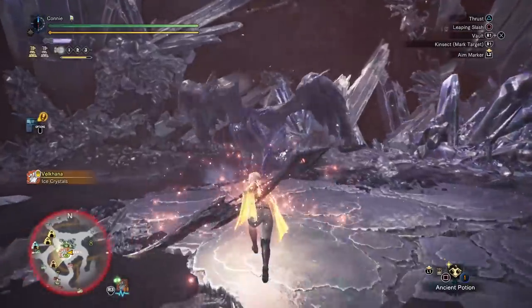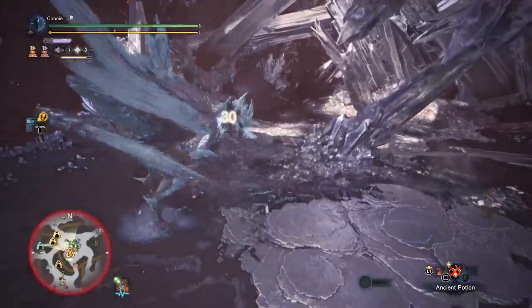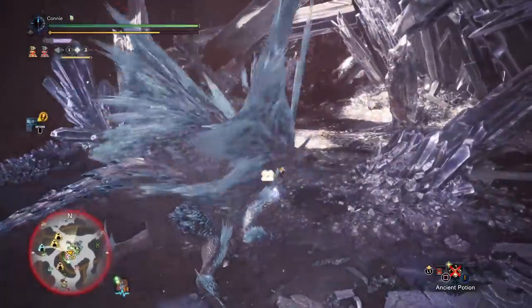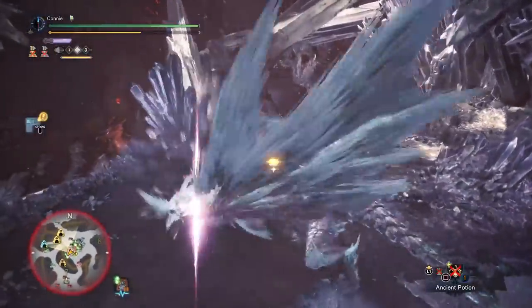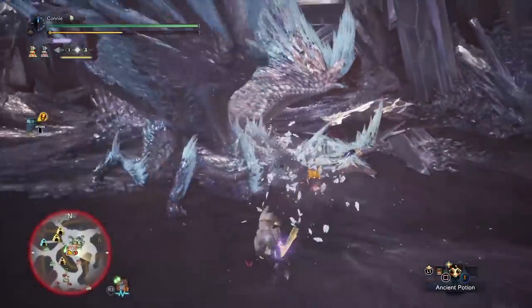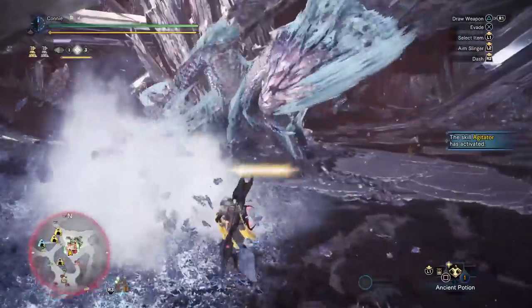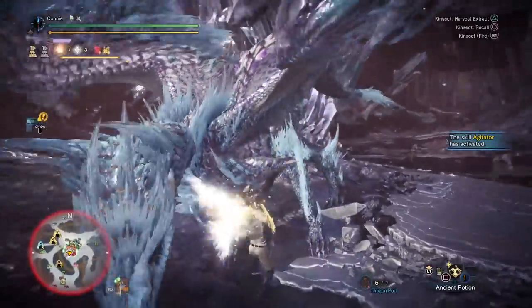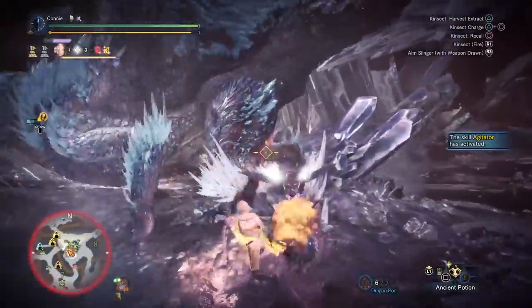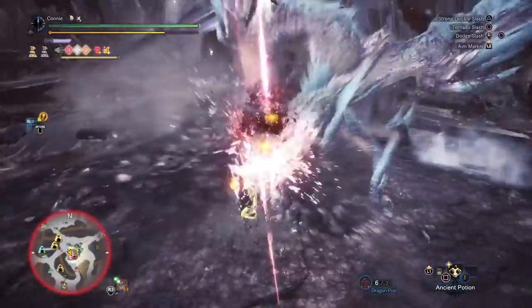The Insect Glaive opener is fairly typical - you grab your buffs, you grab your kinsect, there's a lot of admin work that needs to be done at the start of a hunt. You'll notice that I don't use wall flinches and I don't use mantles; obviously use those to make the hunt quicker or easier for you. I just find them a little bit tedious, so that's the reason you'll often see me ignore them. But they're definitely worth doing - it's purely just a personal preference thing.